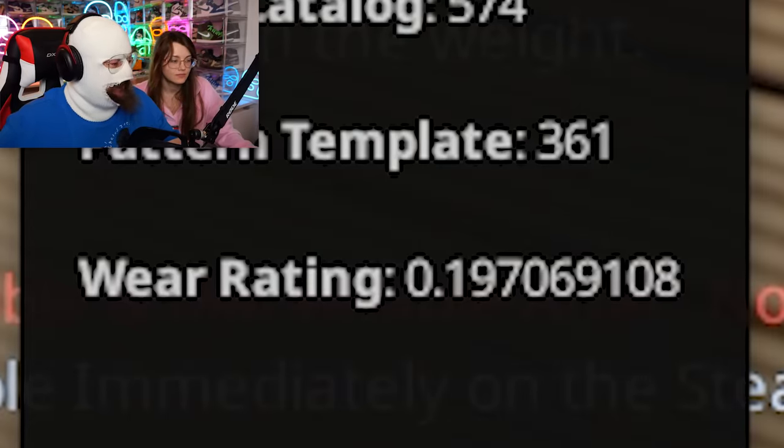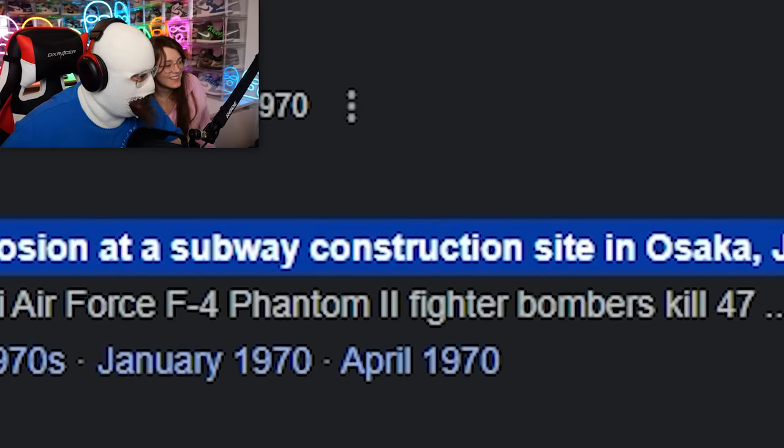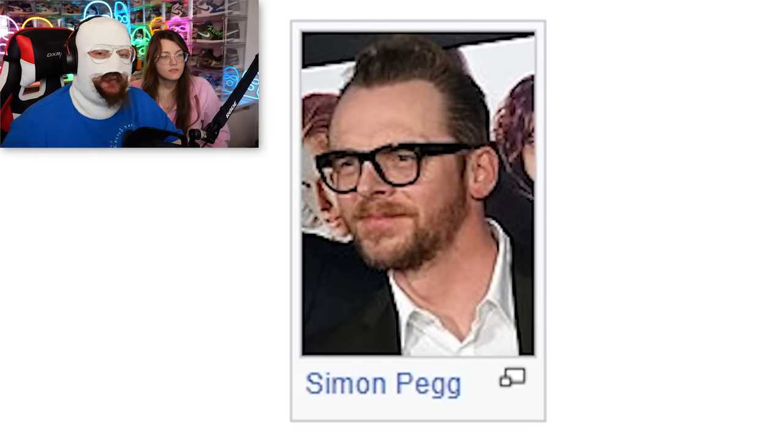What happened in 1970? A huge gas explosion at subway construction. What the fuck? Avalanche. The rail disaster. What the fuck? 1970 was not a good year. Apparently Simon Pegg was born — I think that's cool because his last name is my favorite pastime activity. With Taiwanese prostitutes.